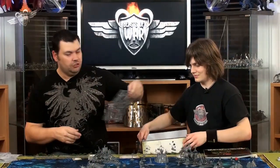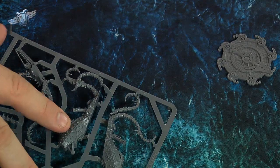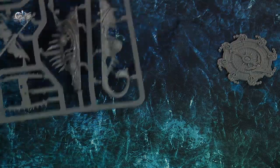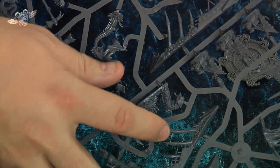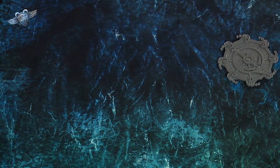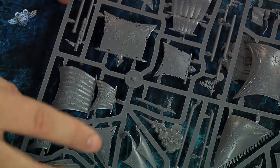One thing to bear in mind is that the ships are very, very fragile. Looking at some of the sprues — particularly the one with the sails — you can start to see just how fragile some of these bits actually are. The sea monsters, including the Black Kraken and the Scabrus, also have delicate details. The sails and finer components especially give an idea of the care required in assembly.